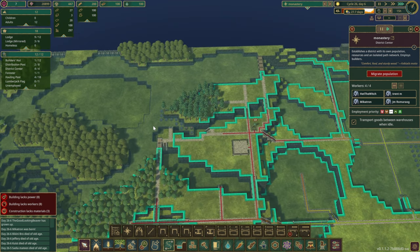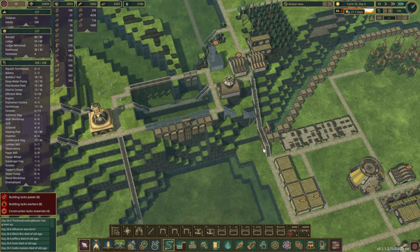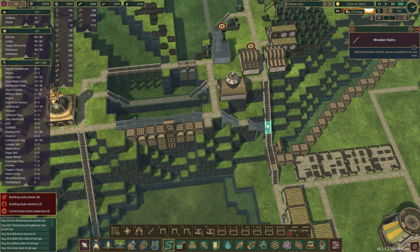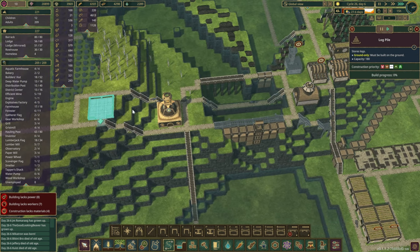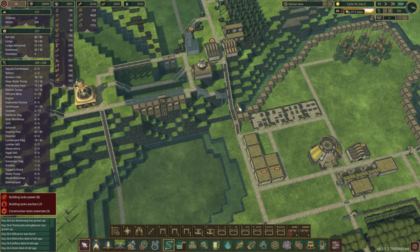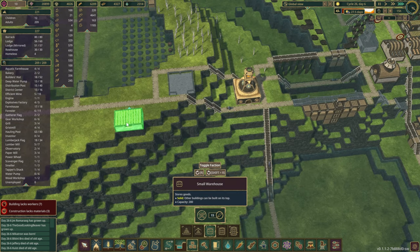We could keep putting down dynamites and deepening this area. Slowly but surely — the problem we'll face over here is once we remove this set of stairs we'll no longer have access to wood. That's why we are putting down another log pile over there just to store up a couple of extra logs, and we'll probably have to do the same with a small warehouse as well, because we're gonna need some blanks in here.